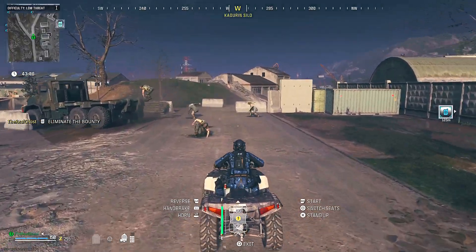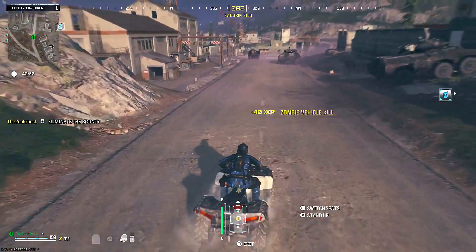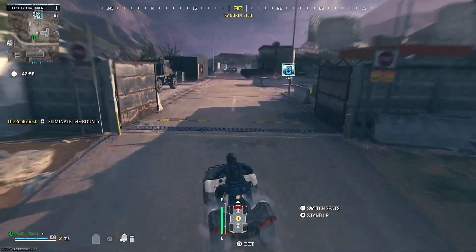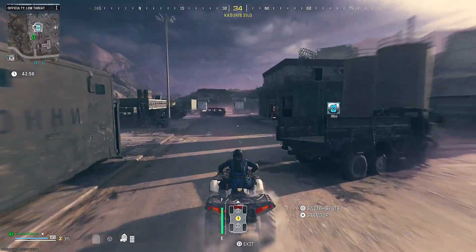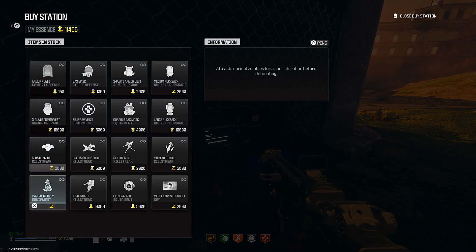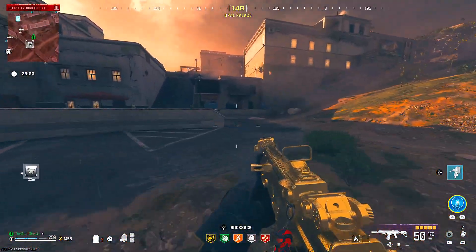As long as you avoid zombies and the Abomination, once you get your ten thousand dollars, pull up your map and ping the closest buy station that is in the red zone. Usually there's only one, but sometimes there are two. Drive straight for the buy station and go ahead and buy yourself a Juggernaut.